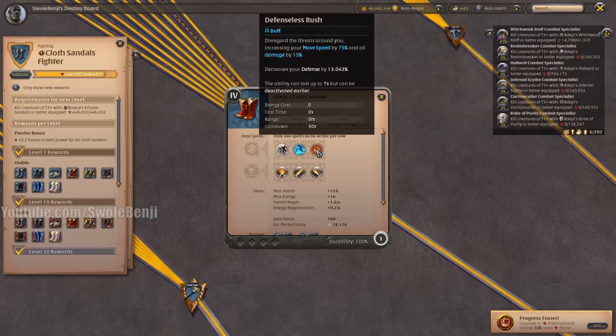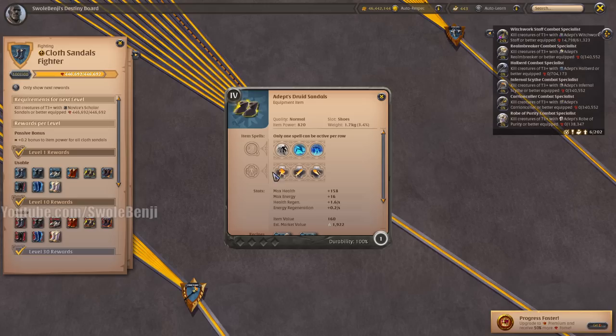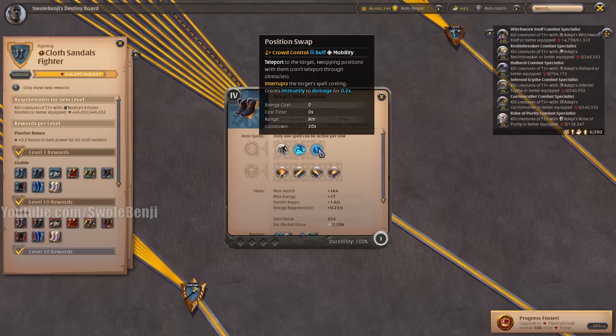Royal Sandals are one of the better damage steroid boots in the game — great for chase and for running away. Druid Sandals are really good for tagging players in faction fights — they drop a debuff slow trail of icy crystals on the ground, and if enemies touch it they become slowed, giving you credit if they die in faction PvP. Very useful, but otherwise useless outside faction PvP.